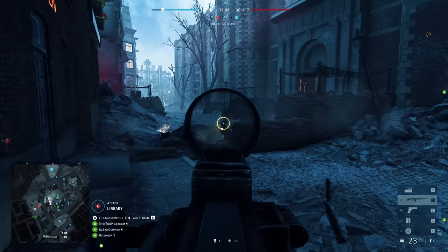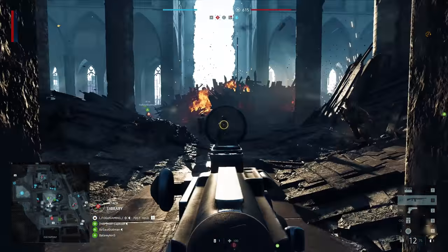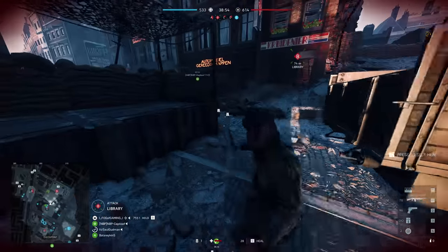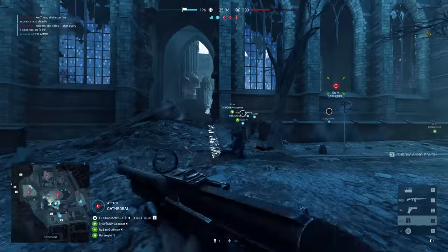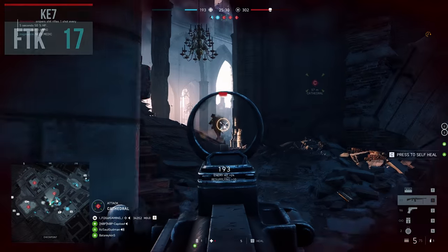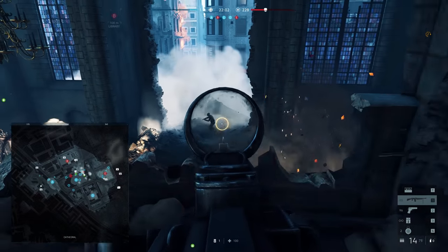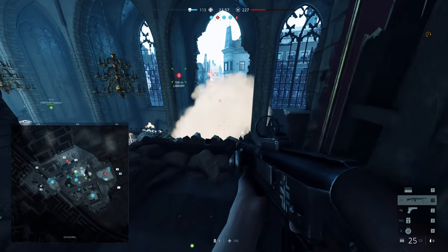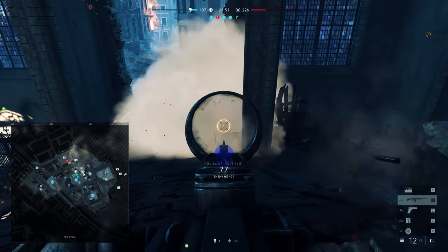The first weapon available to the support class is the KE7, and this is also the best weapon if you don't take the MG34 and MG42 into account. For those guns you basically have to go prone all the time if you want to take advantage of the low amount of frames to kill. The MG42 can kill in 9 frames while the KE7 needs 17 frames. On paper the MG42 looks better — well, not really. You have to take into account the time that you will need to lie down and deploy your bipod. The time it takes to do that is much higher than the 8 frames difference between their frames to kill. So unless you want to lie around all day as a support class player, the KE7 is the best gun that this class has to offer.